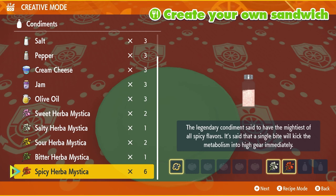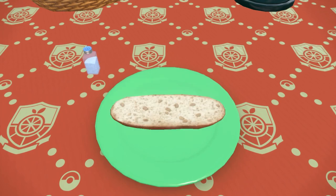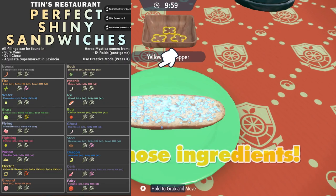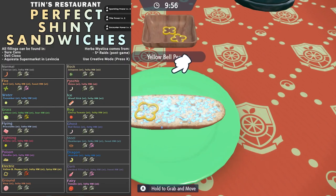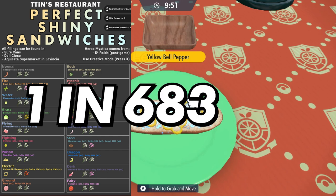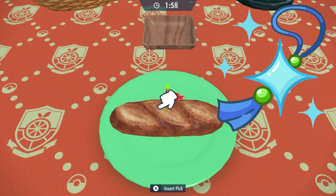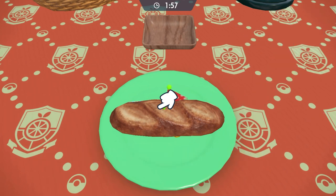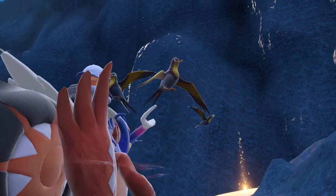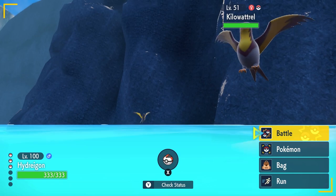These sandwiches require a specific item called Herba Mystica, which is only available after you have defeated the Elite 4 and become champion of the region through 5-star raids. On screen now are some recipes for sandwiches that give you Sparkling Power. Sparkling Power level 3 combined with 60 cleared Pokemon in an outbreak reduces your shiny odds to as low as 1 in 683. You can reduce this even further by obtaining the shiny charm when you complete your Pokedex, maximizing your odds — giving you a 1 in 512 chance of a shiny Pokemon appearing.